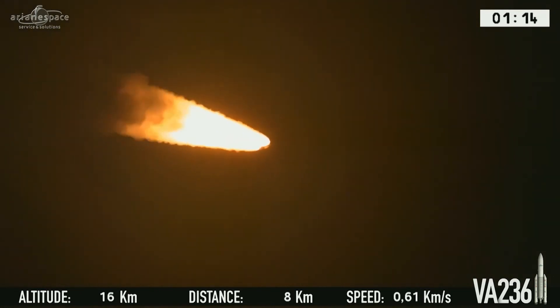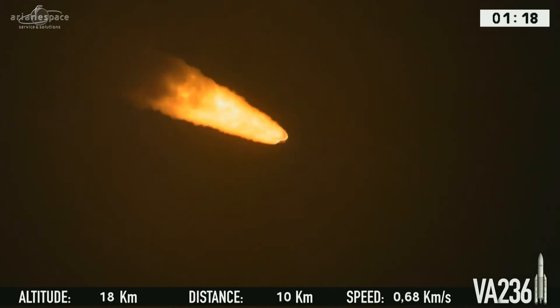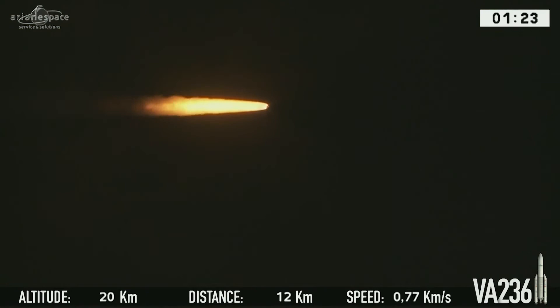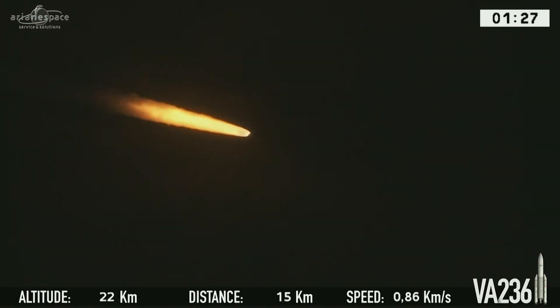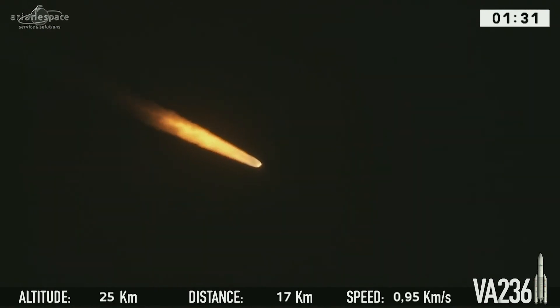775 tons at liftoff — that's the total mass. She's burning five tons of fuel every second: two and a half tons in each booster and another 300 kilos in the core stage. Ariane 5 is now following the progress in the onboard computer, which gives all the orders. The DDO says everything is fine on board. We're in the first of four flight phases.